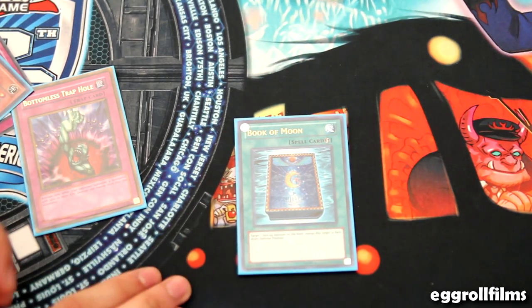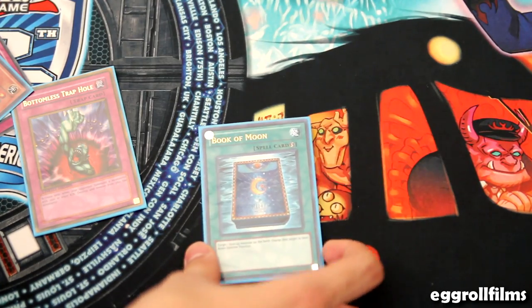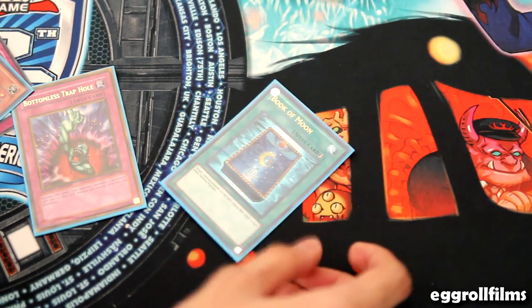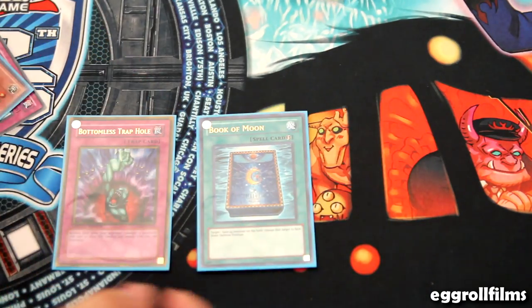And note — same with Tour Guide. Trigger effects will still go off if you Book of Moon them, because they don't have to be face-up on the field to resolve. So if they summon Tour Guide and you book it, thinking they don't get the effect — Tour Guide will still get its effect, because it was still successfully normal summoned. People need to get that in their mind.